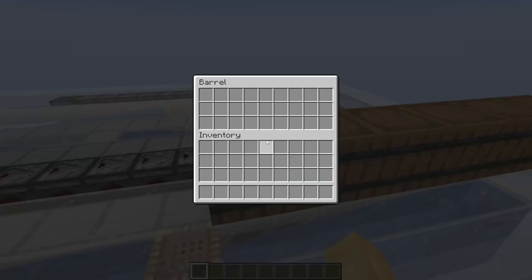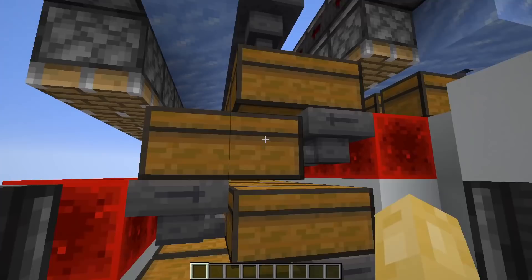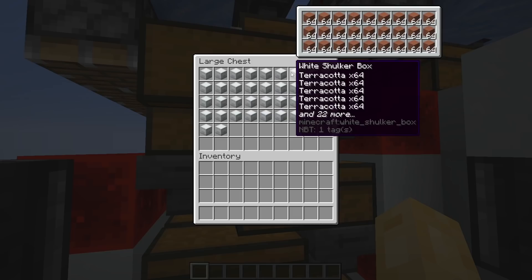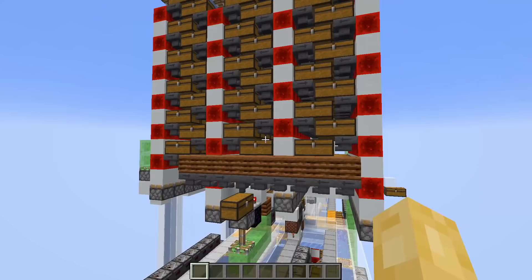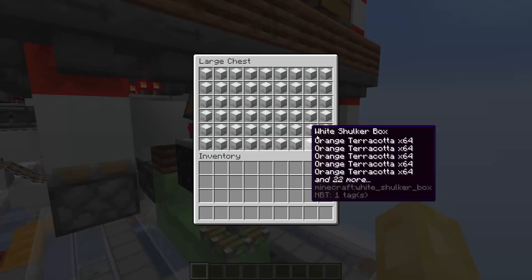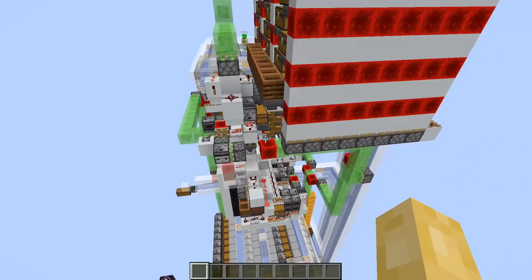I ran the machine overnight at tick warp, so let's go ahead and see the results. Our output is just as expected — we have full shulker boxes of all the various resources that our quarry has mined, and we've only filled roughly 10% of the capacity of this bulk silo. Although this sample barely scratches the surface of all the items the quarry has collected — we can see just some of the items inside these chests, including enormous amounts of raw iron and even some raw gold.